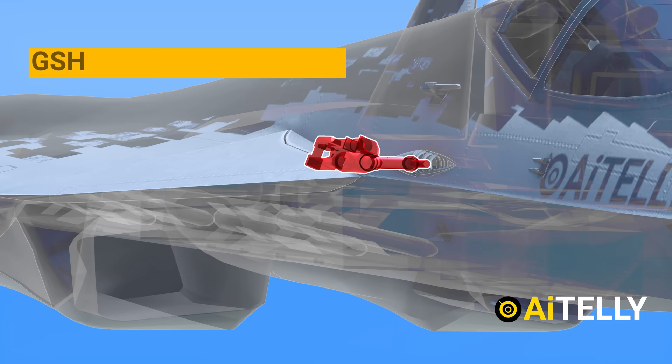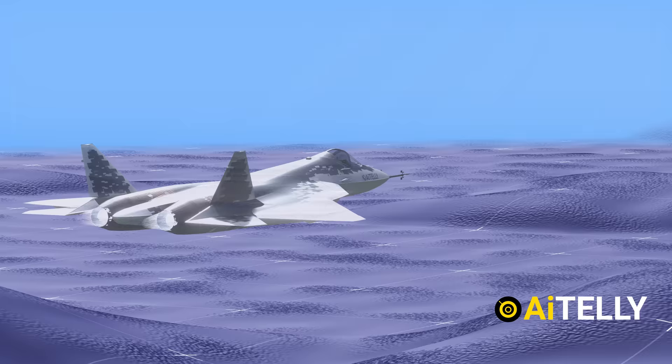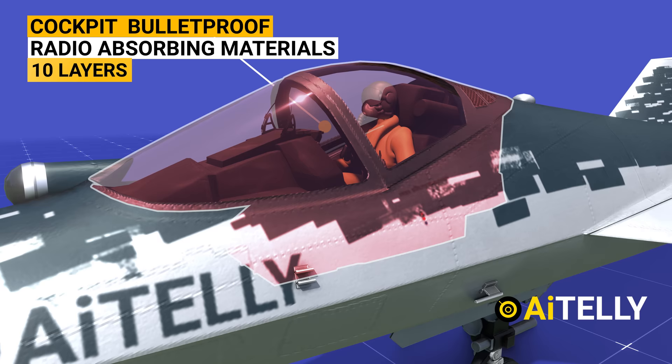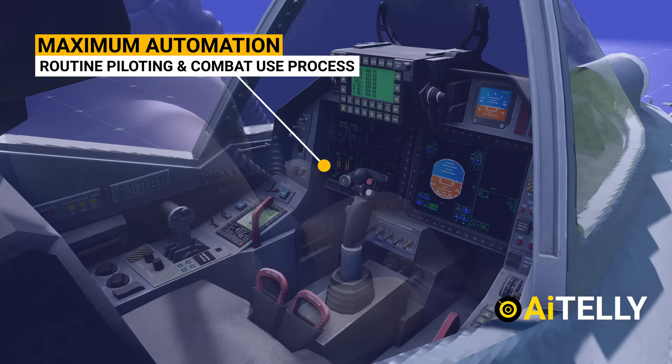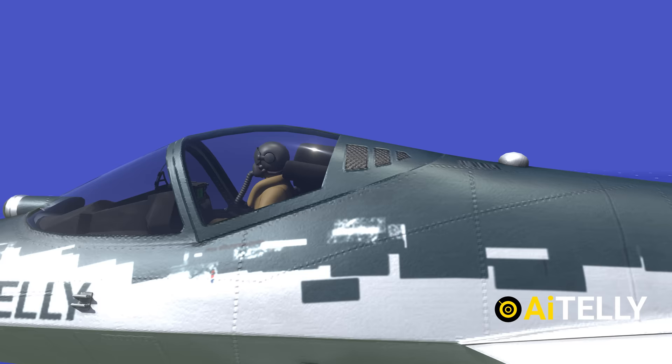Moving to the side is the GST-301 Shipunov gun, which is internally mounted. It has an ammunition load of 150 rounds with a rate of fire of 1,500 rounds per minute, meant for dogfights and light armored targets. Moving ahead, the cockpit is not only bulletproof but has 10 layers of radio-absorbing materials painted on it. The pilot will receive maximum automation of the routine piloting and combat use process. It is reported that the pilot, after taking off and before the landing approach, may not even fly at all, but instead search and attack targets.